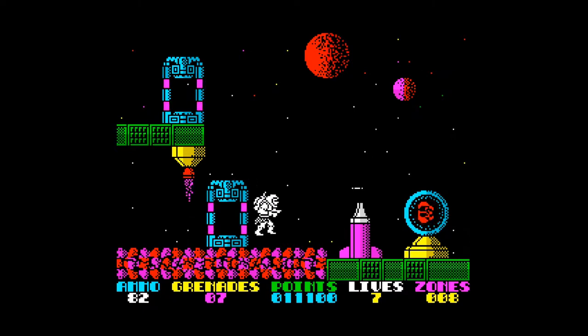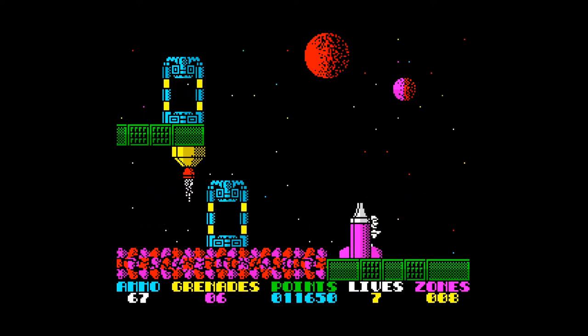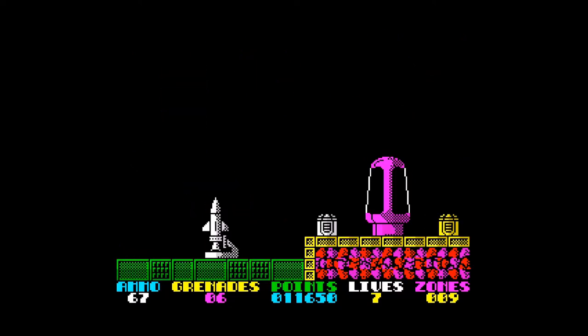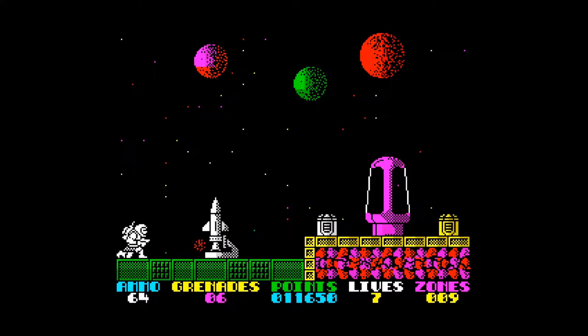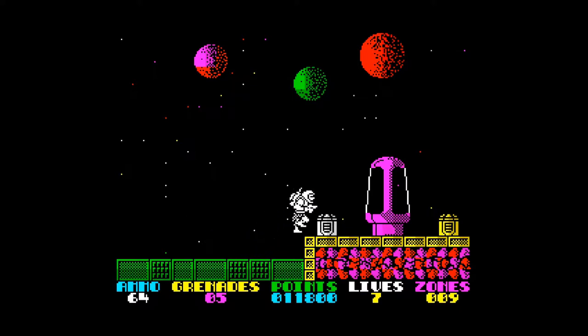This is another type of enemy — that tower with the green thing on it is a homing tower, and the rocket keeps spawning until you've destroyed the tower. The rocket is pretty deadly because it does home in on you. These green things appear on quite a few screens as well — they're completely annoying and they do have a random pattern.